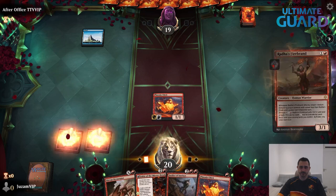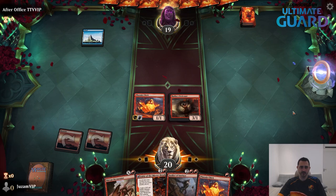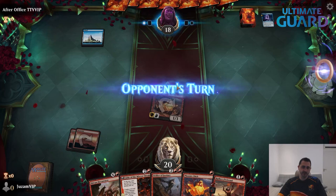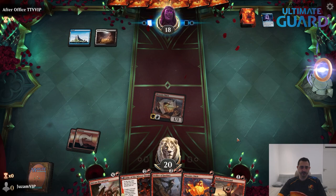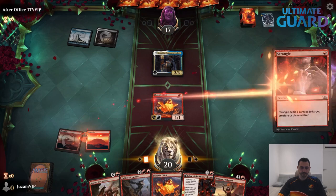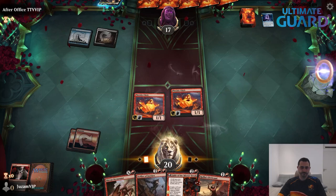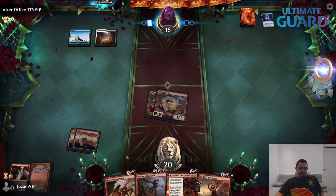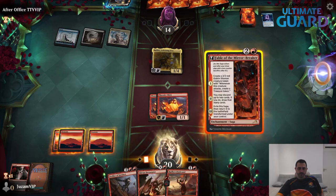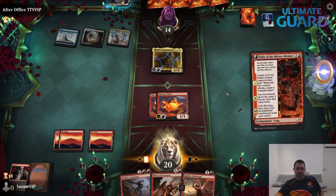Let's play the next game. I just recently noticed Consider and Fading Hope are in the format. We're on the play — no third land, but we can still cast a lot of spells from this hand, so it's not too big of a deal. Raphina — oh, I can't really get through this. So Fable it is. I can also play Devastator, but no, that's not a good idea, I don't think.